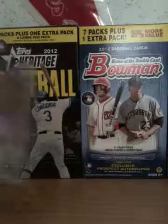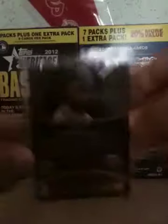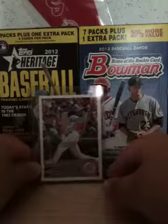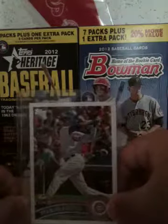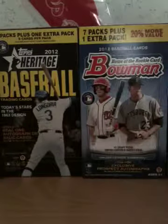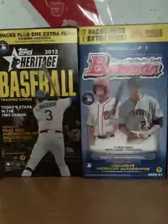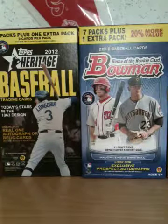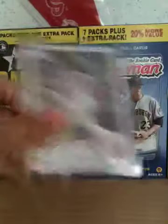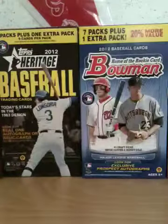First I got this Johan Santana jersey card, not numbered. And Starling Castro — it's the Cup All-Star rookie card. Sorry about the lighting, it's still early in the morning. There we go, that should be better. So if you guys couldn't see them, it's the Starling Castro All-Star Cup and a Johan Santana jersey card.